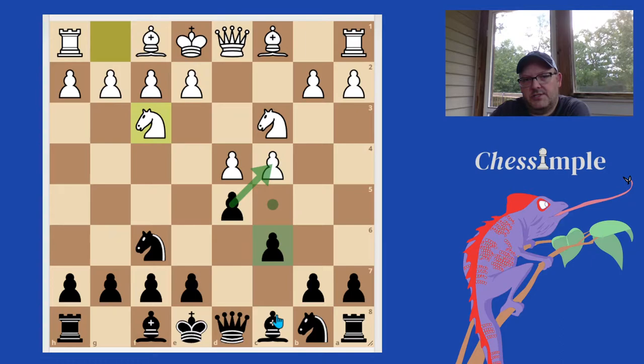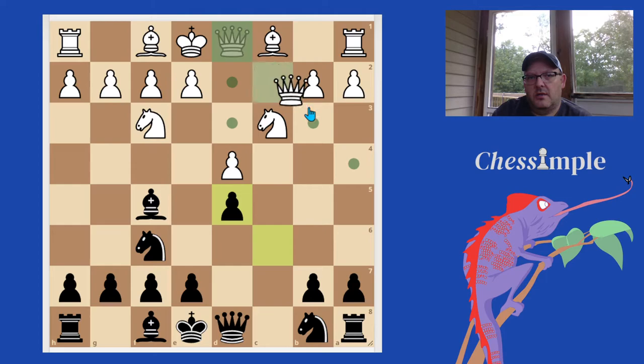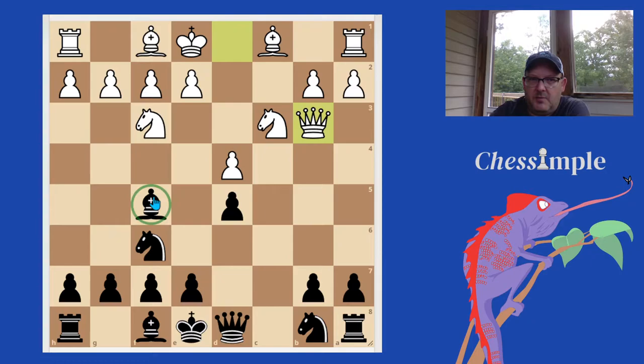Let's understand why Black takes the C pawn and abandons the center so quickly. If Black just goes about trying to get that Slav setup and plays Bishop to F5 right away, White has this annoying resource where they capture our D pawn and then hit us with a quick Queen to B3. That's the problem with playing this bishop out right away — we have two problems and the queen can't solve both of them by itself.